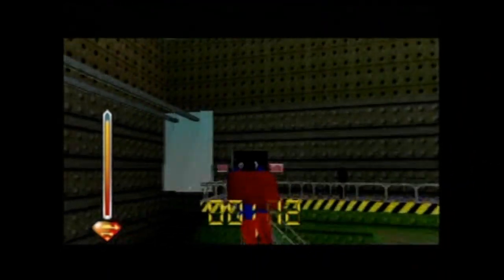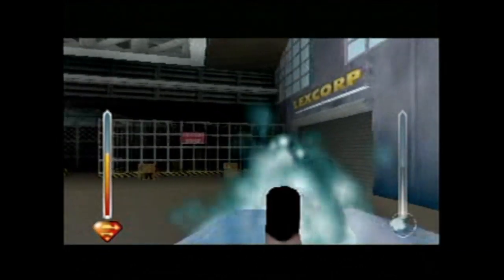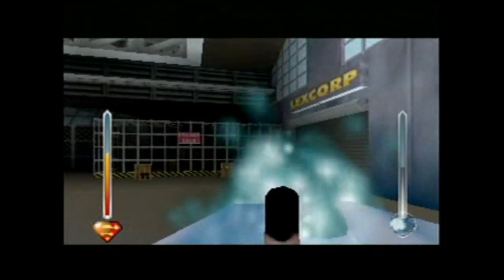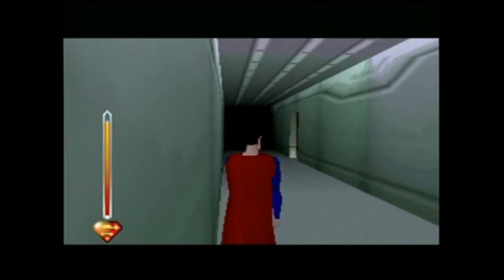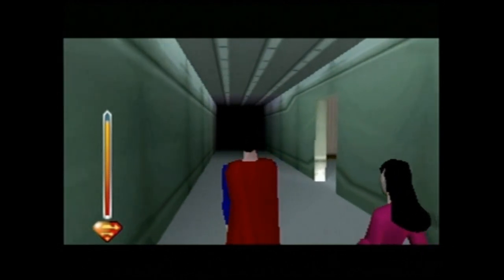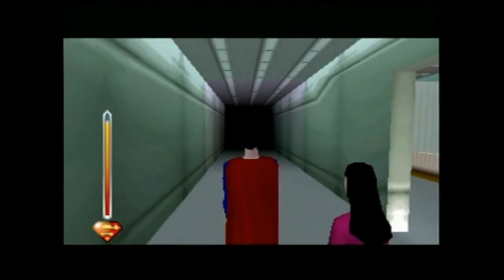Even Princess Peach has a better track record than that. What you're supposed to do is freeze Lois with your ice breath so that the ice protects her from enemy bullets. That thought never occurred to me because, call me crazy, freezing Lois into a block of ice did not sound like a good idea! What really sucks about this part is that Lois walks SO GODDAMN SLOW! Why the hell can't I just pick up Lois, crash through the ceiling, and carry her out myself? Oh right, because this game is stupid!